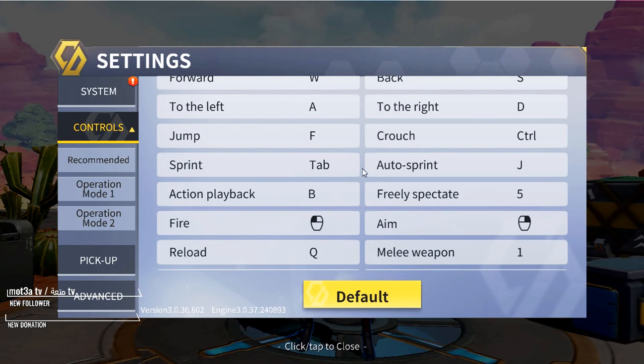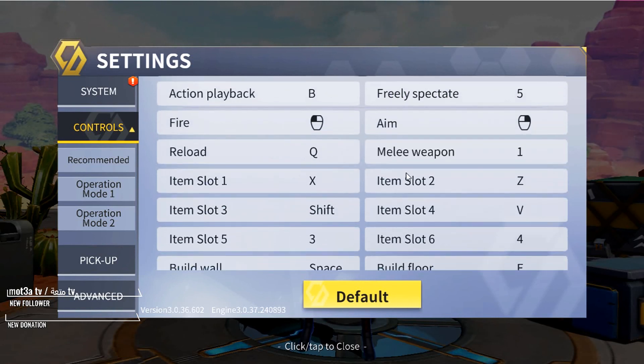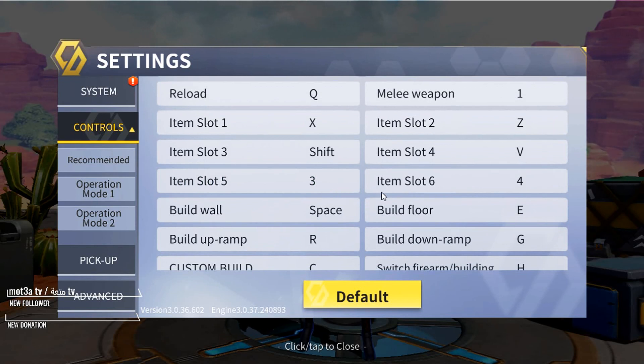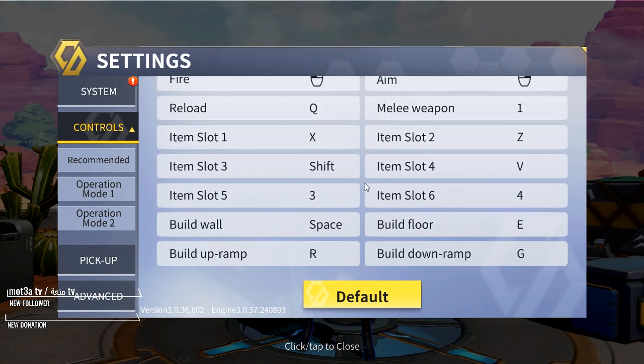I use Tab for sprint since it's really close to my W key. Reload is Q. Weapon slot 1 is X, weapon slot 2 is Z — that's my SMG and my pump. I use pump and AR. V is usually my third weapon slot. X and V I usually swap depending on what weapons I have — X is either RPG, sniper, or SMG, and V is sometimes band-aids, heals, or an SMG if I have an RPG bound to my first slot. Band-aids and shields are usually in my last two keybind slots.